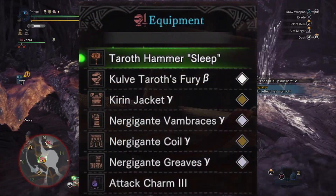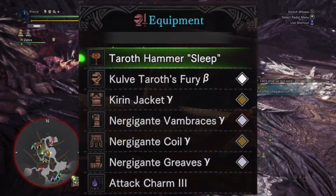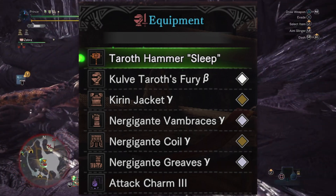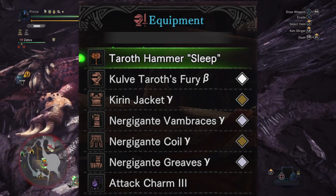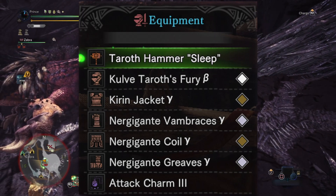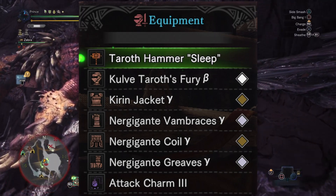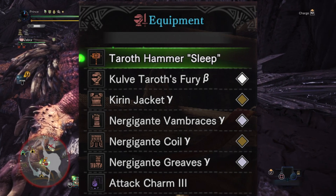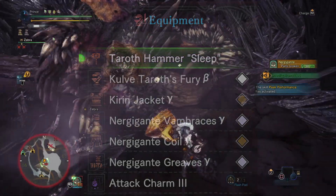Let's get into the equipment for this build. You're going to be running the Taroth Hammer Sleep for your weapon. Your head piece is the Coverto Roth Fury Beta, the Kirin Jacket Gamma goes on the chest, and for the arms, waist, and legs we're running the Nergigante Gamma armor. Finally, the Attack Charm 3 goes into your charm slot.